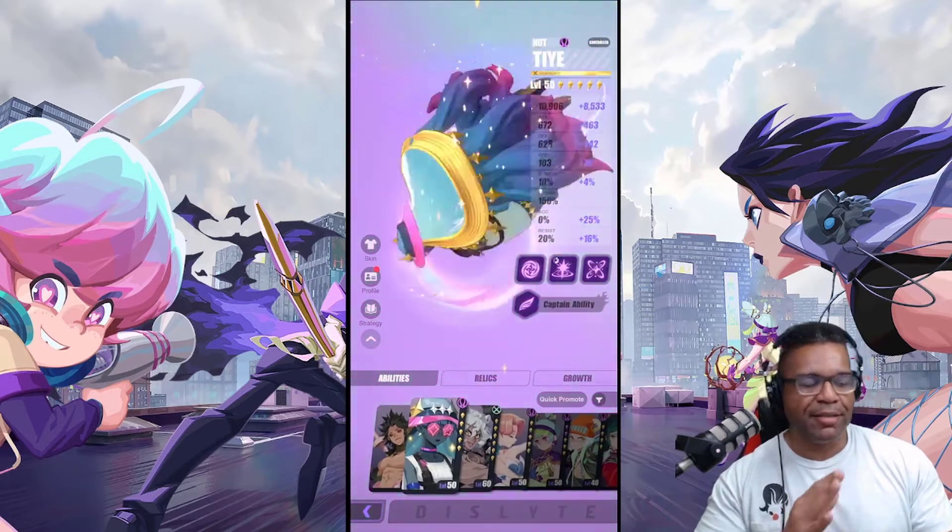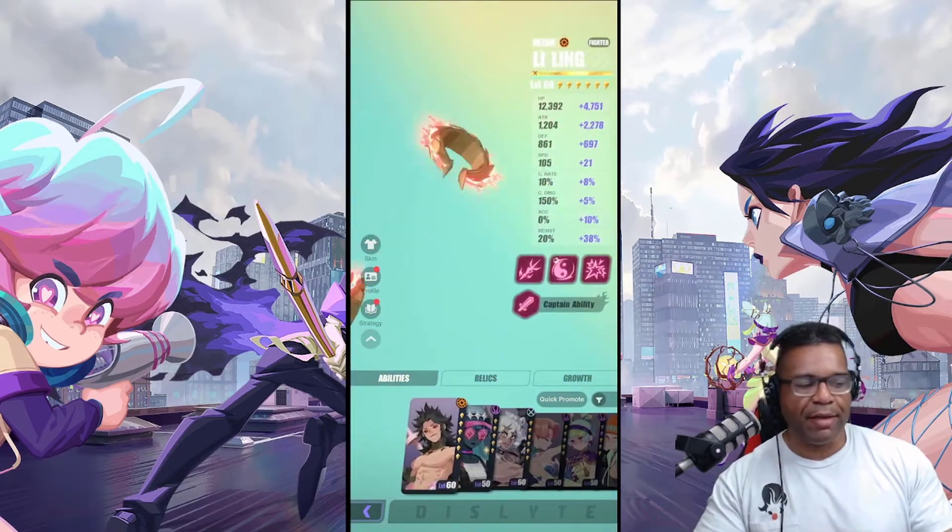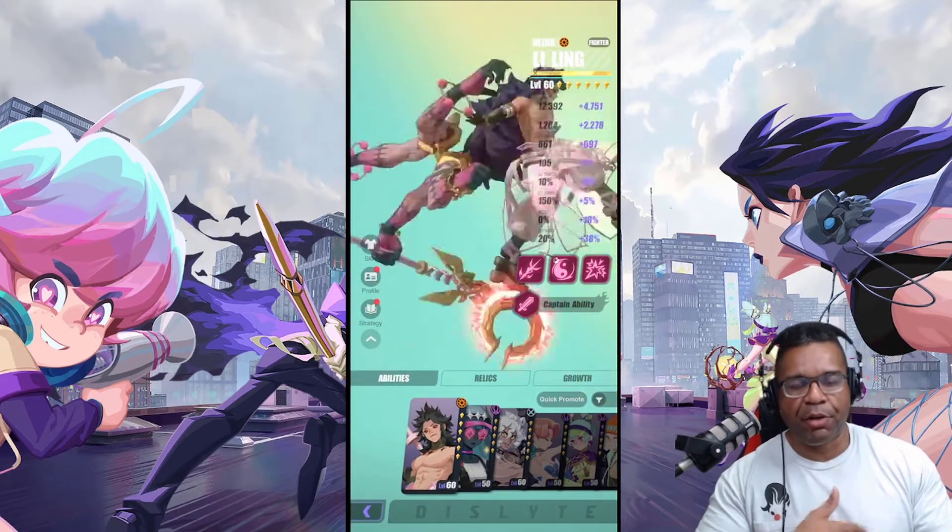There's a lot of different combinations that you can utilize for your Chronos team here. But for me, that's worked out pretty good and I've had a lot of success with it. As you guys might have guessed, my two damage dealers are gonna be Ling Ling and of course Lin Zhao. Lin Zhao is an epic hero here — not one that everyone's gonna pull, but I'm just showing the current team that I got.